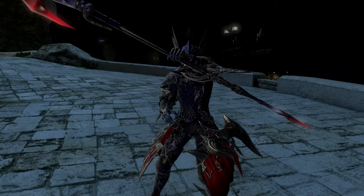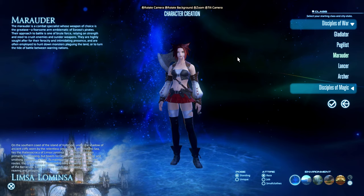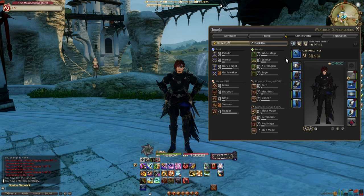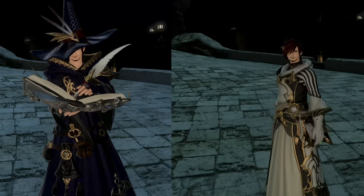As I said previously, you can unlock and use all the jobs on one character, so for now go with whatever interests you the most. One more thing to keep in mind is that every job levels individually — this includes crafting and gathering jobs, which are classes rather than just professions, meaning you need to level jobs one by one. They are basically alts, but on one character. However, the Summoner and Scholar level together, so they'll always be the same level.